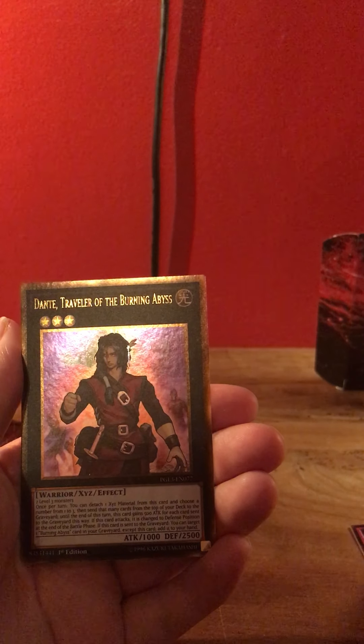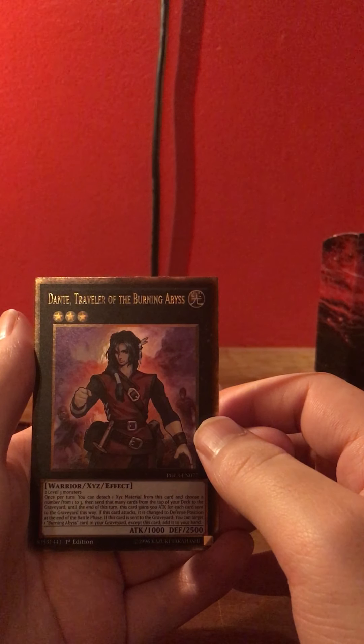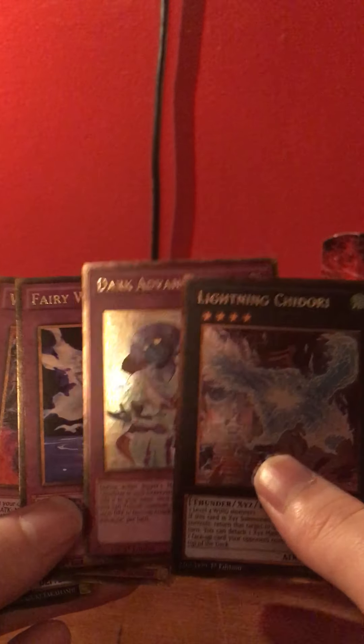All of them have it, it looks like. Dante, Traveler of the Burning Abyss. She found something on the rims of these cards — she said she found something.